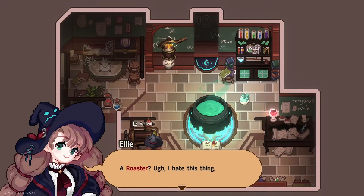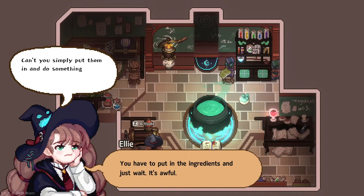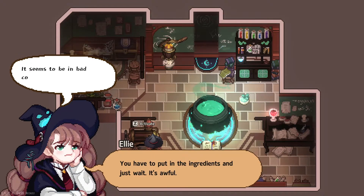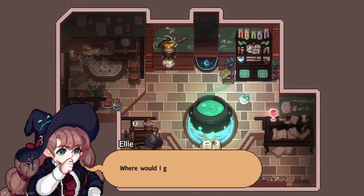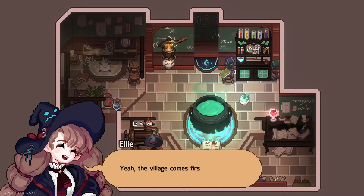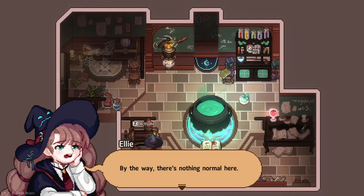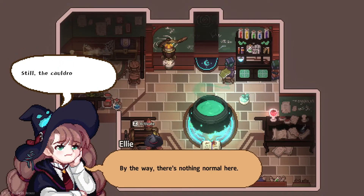A roaster? I hate this thing. You have to put in the ingredients and just wait — it's awful. Can't you simply put them in and do something else while you're waiting? It seems to be in bad condition, however. There's no handle for winding the spring. Where would I get a roaster handle? I don't need the roaster since it's not needed for the basic recipes. There should be something when you get to the village. The village comes first. By the way, there's nothing normal here. Still, the cauldron is fine.